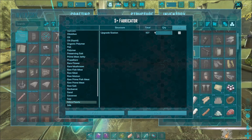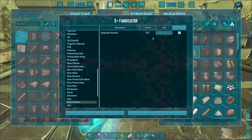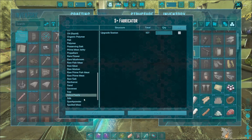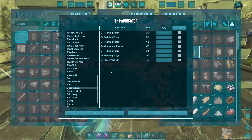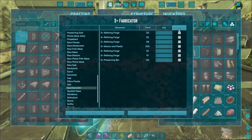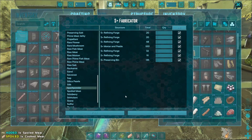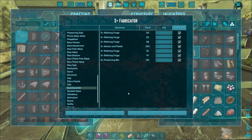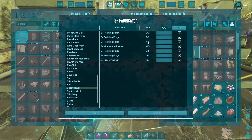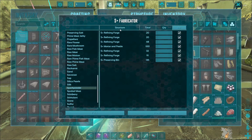Silica pearls — they're in our upgrade station. Let's say we want to take all 107 silica pearls. We can do that by checking this box here. Or for spark powder — we have a lot of spark powder all over the place. If we want to pull spark powder from everything into our fabricator, we click the All button and then click Pull. I'm not going to do that though, because I have some refining forges running, so I need the spark powder where it is. That would pull all of it into the fabricator.